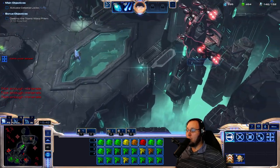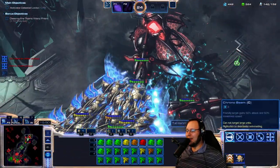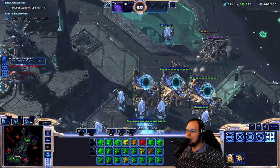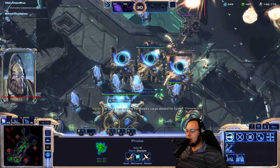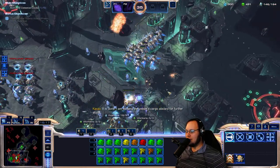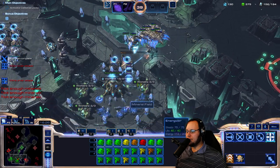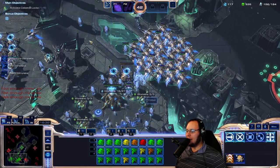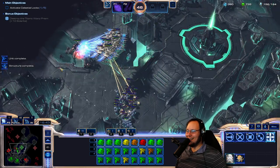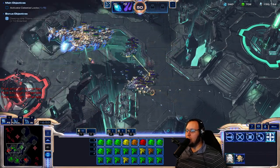One thing I noticed about the Phoenix is it's so supply-light for what you're getting. This is going to be a beautiful shot — this is going to be art. Get rekt! This isn't even going to get to unmerge. Then we have to jet across the entire map to defend, but I think we can because the Phoenixes are so fast. Lift up the tanks. We really didn't lose much here. Rebuild this gateway — it does a great job at soaking shots.